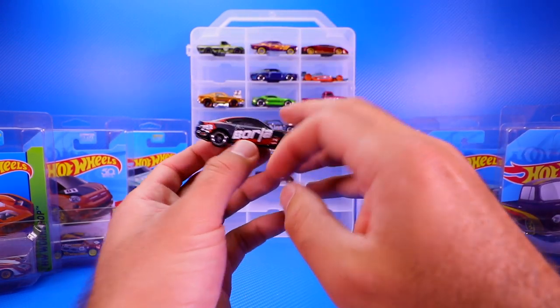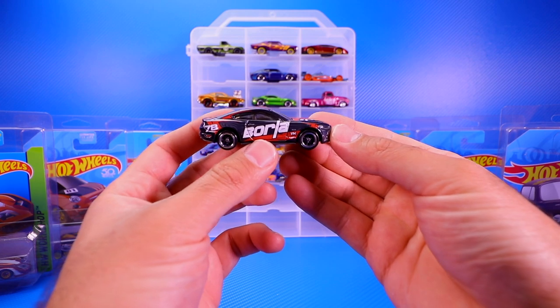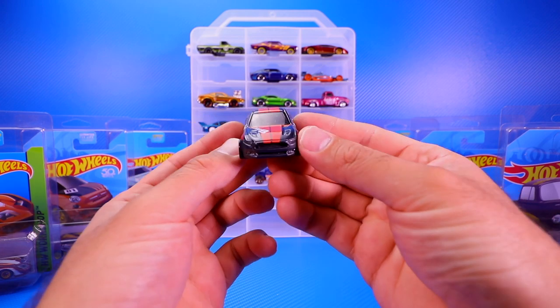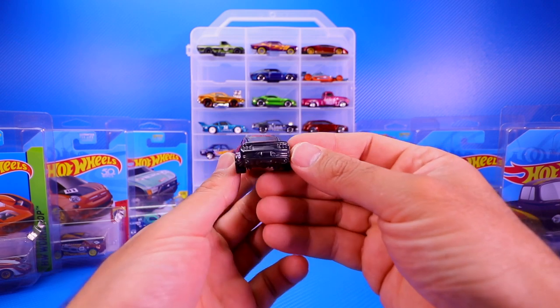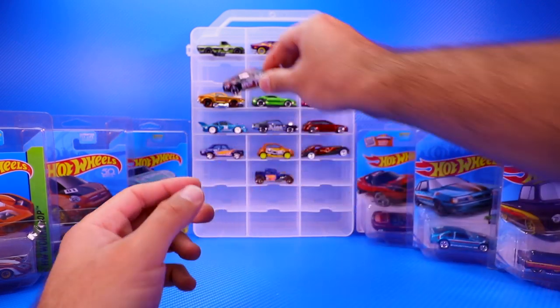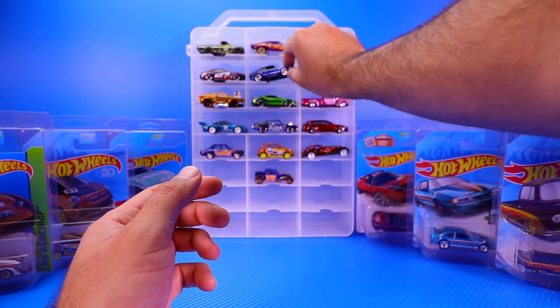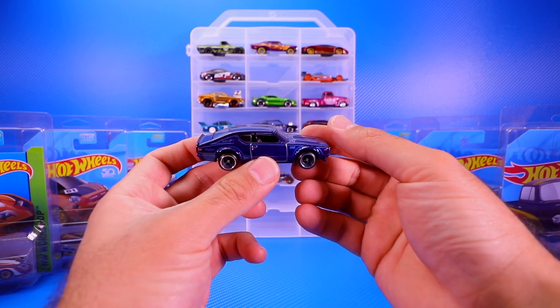Then we've got the 2015 Mustang GT with the Borla on the side — a cool looking car from the front with the Spectraflame paint job. Not a lot of tampo work; we would have liked tampo work on the back, but it's still a nice looking car.